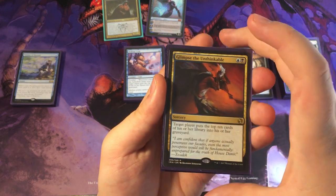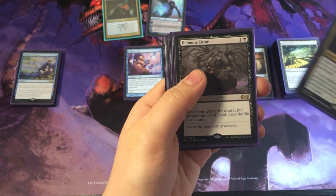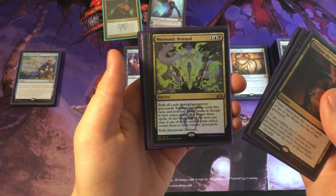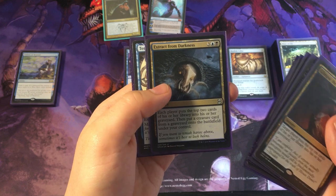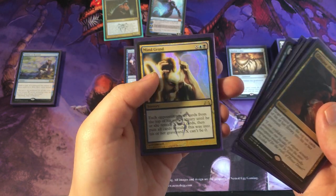Starting on Sorceries now. Glimpse the Unthinkable, Demonic Tutor, Windfall, Funereal Betrayal, Foiled Damnation — beautiful card — Extract from Darkness, Temporal Mastery, and Mindgrind.